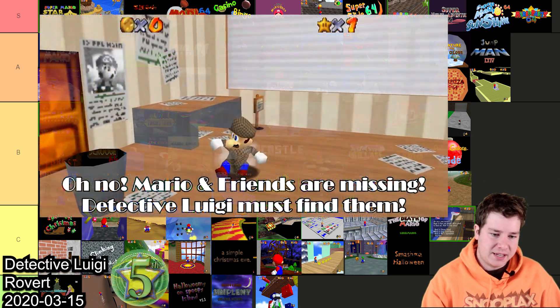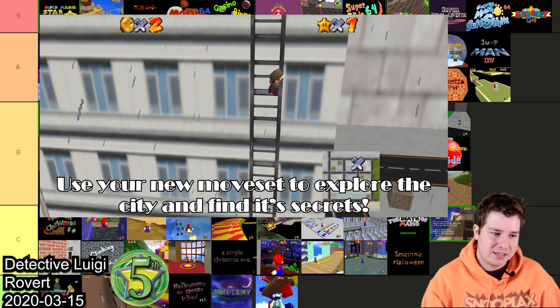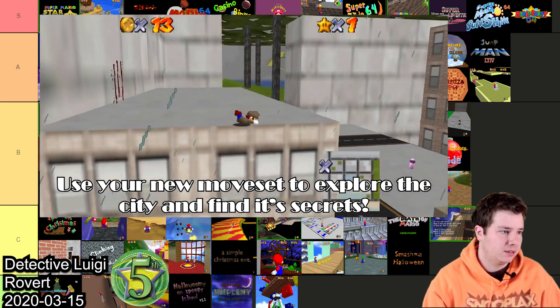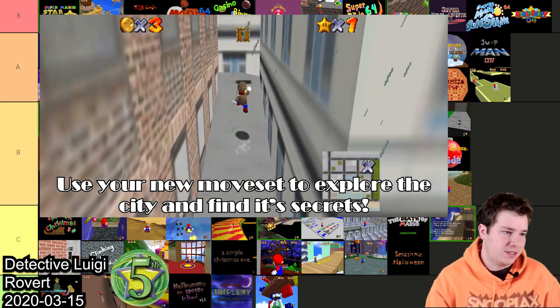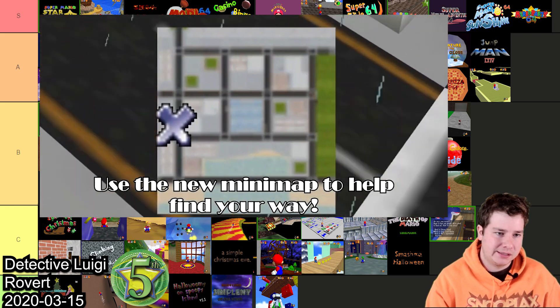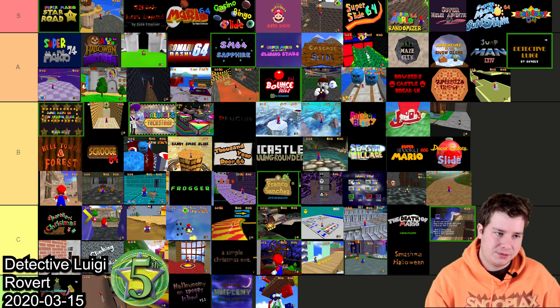Detective Luigi by Robert is console compatible and has a mini map and some cool custom mechanics. It was made for the Simpleflips Mystery Hack competition and ended up taking fifth place. The boss fight is incredible — it's one of the first decomp hacks. I remember playing it on console and being so impressed at the time because there wasn't really much out like this. I think I'm gonna throw it in A, just for the time — having a console hack this good definitely deserves it.